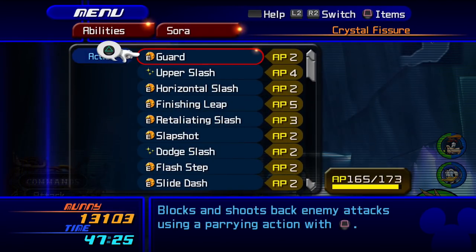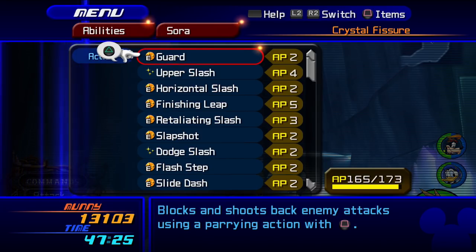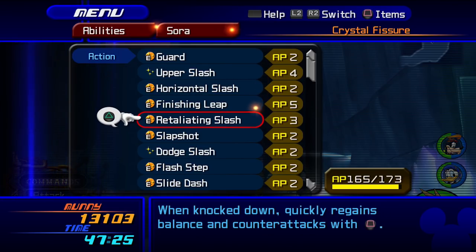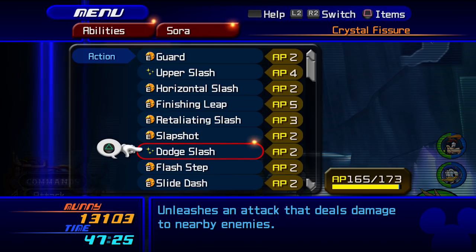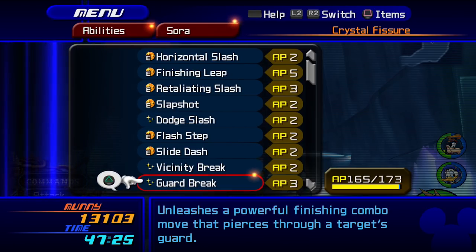Let's look at my setup real quick. Guard is an absolute must. I'd also get rid of Upper Slash — you don't need it. Horizontal Slash, keep it. Retaliating Slash, keep it. Finishing Leap, Slapshot — need it. Get rid of Dodge Slash, no need. Flash Step, Slide Dash, it's all good. Vicinity Break, Guard Break — get rid of it.